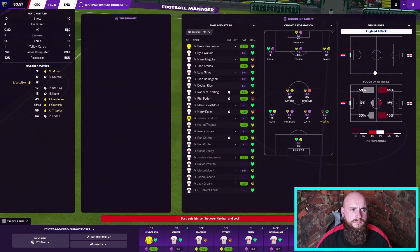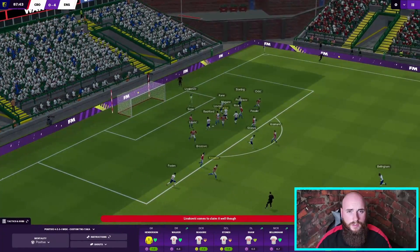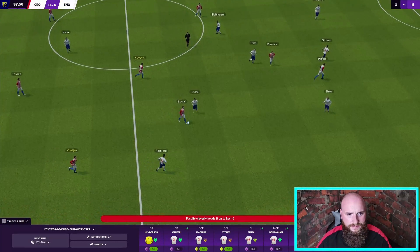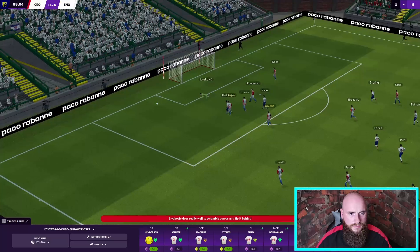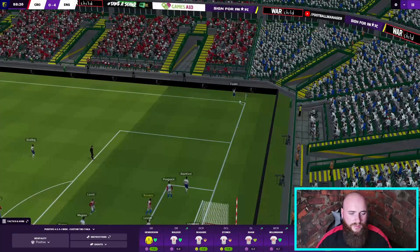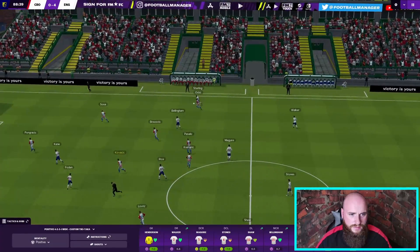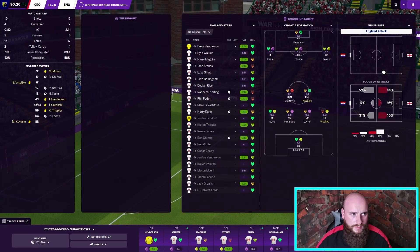If you look at the XG we haven't massively dominated them, we do have nearly 60% possession, but it's just the added quality that we have. They say we do have a fantastic squad — player for player I think it has to be the best squad, I really do. I know people say about the French squad but I just don't fancy them at this tournament, I don't know why, because they do have some really good players. Sterling tracking back — 88th minute, 4-0 England.